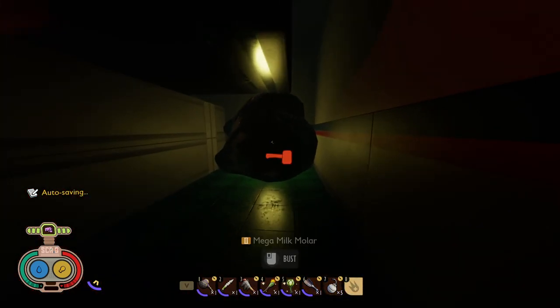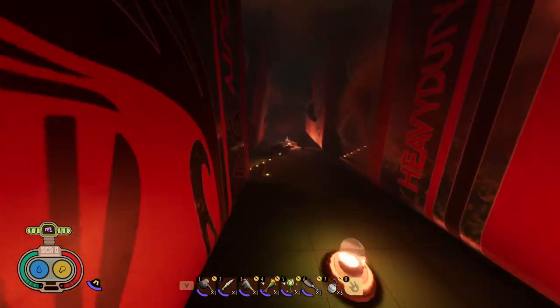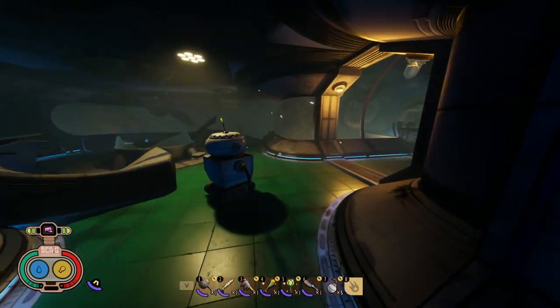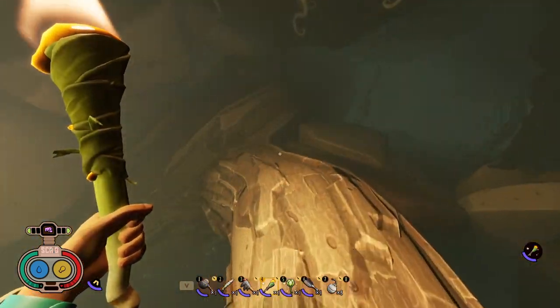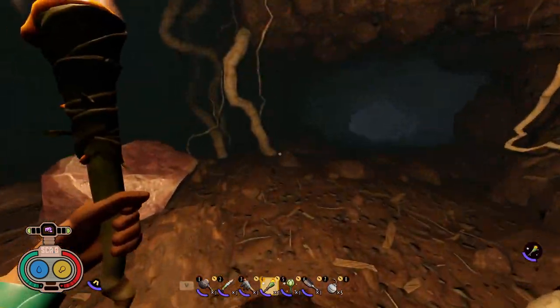The Hot and Hazy update in Grounded added the ability to upgrade our characters using Milk Molars and Mega Milk Molars. As of this recording, there are 29 Milk Molars and 22 Mega Milk Molars. There are currently not enough of either to upgrade all the stats, so you'll have to choose whether to equally level the stats or focus on a few. In this video, I'll be giving my recommendations on what stats to focus on upgrading first via both types of molars.